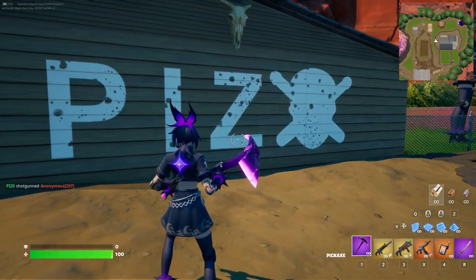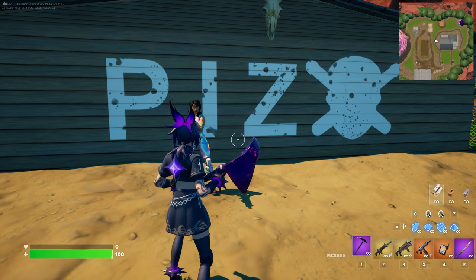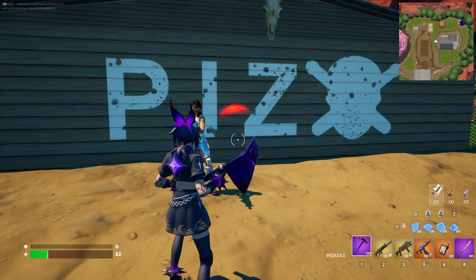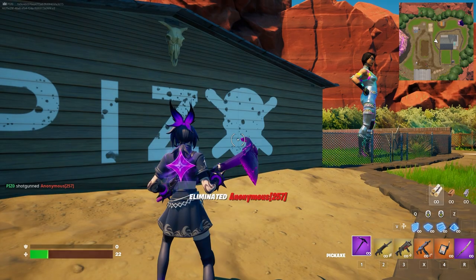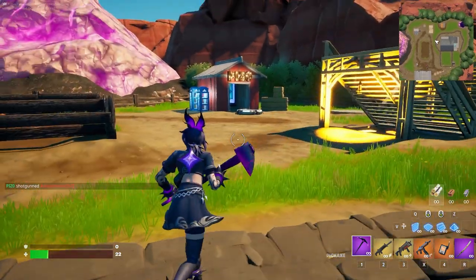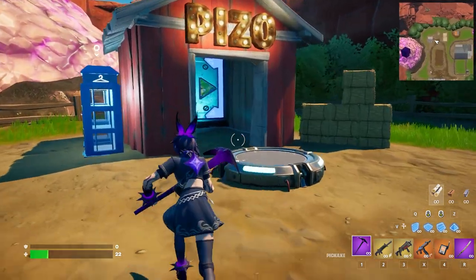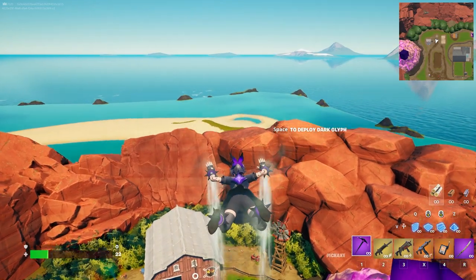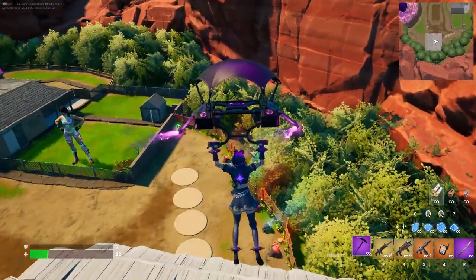We're gonna test receiving damage as well. Looks like it's triggering on elims, which is nice — got a little bit of sound to it as well. It's very quick, but I'm okay with that. I don't want it to be too long. I think the reactivity is fine. I'm using everything from the dark series for the gameplay — glider, harvesting tool, and wrap.